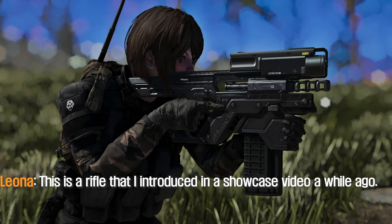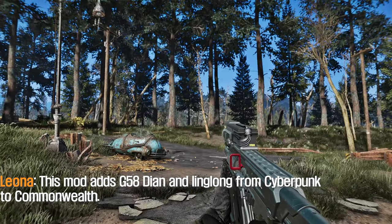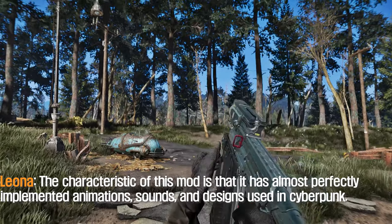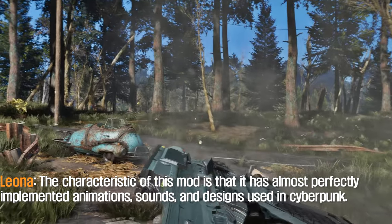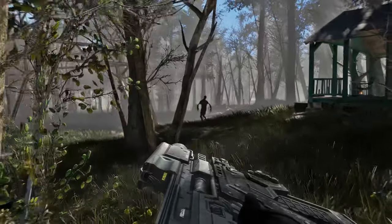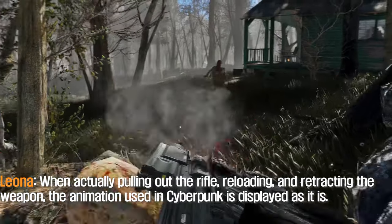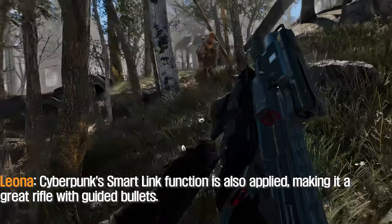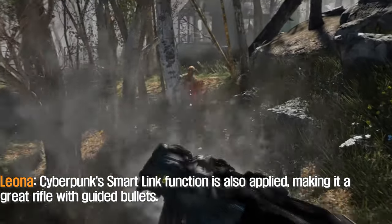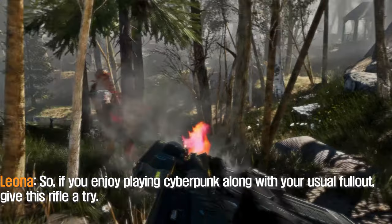The fourth mod to introduce is the Cyberpunk 2077 G58 Dian mod. This is a rifle that I introduced in a showcase video a while ago. This mod adds the G58 Dian and Linglong from Cyberpunk to the Commonwealth. The characteristic of this mod is that it has almost perfectly implemented animations, sounds, and designs used in Cyberpunk. When actually pulling out the rifle, reloading, and retracting the weapon, the animation used in Cyberpunk is displayed as-is. Cyberpunk's smart link function is also applied, making it a great rifle with guided bullets. If you enjoy playing Cyberpunk 2077 along with your usual Fallout, give this rifle a try.